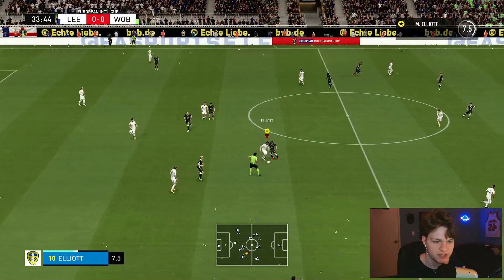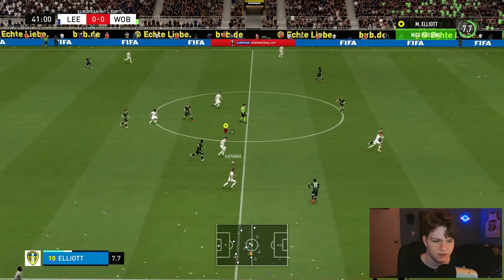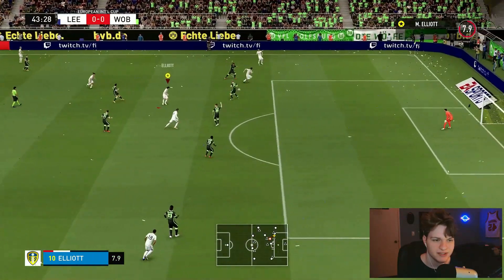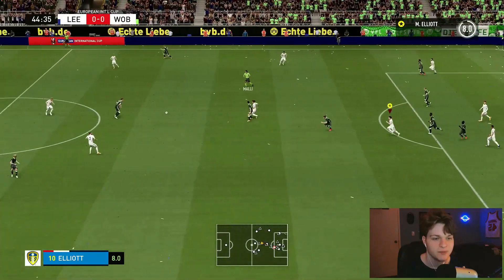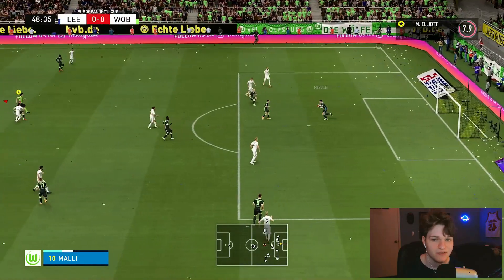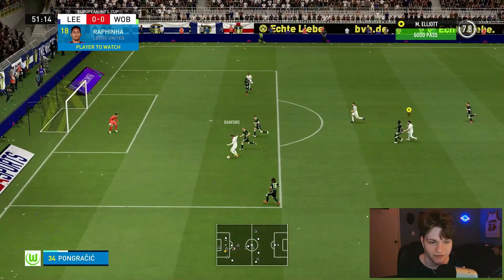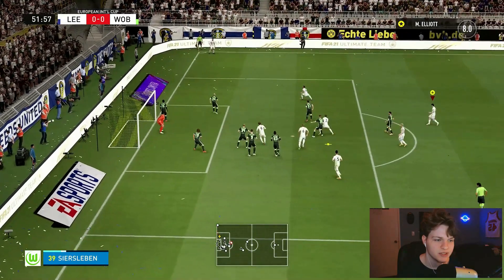33 minutes in, we have a 7.5 rating — that was a pretty good tackle. We play it to Rafinha, call for it back, Bamford gets it to Phillips. A decent through ball but it's cleared. Phillips could get it to Bamford — he's onside — but the keeper makes a good punch out. That is the end of the first half. We have an 8.0 rating but no goals and no assists — still, not a bad first half playing with this new Leeds team.